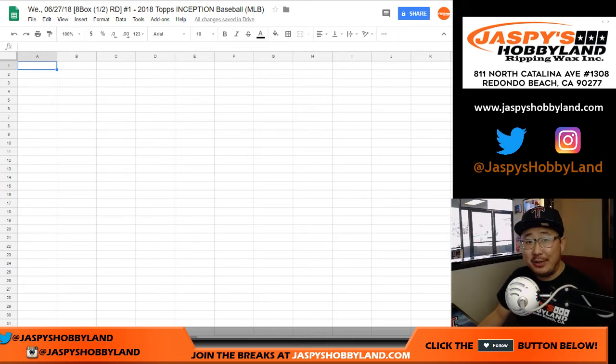Good afternoon, everyone. Happy new release day, happy Wednesday. Joe for JazzBeatsHobbyland.com coming at you with a half-case random division break number one of the brand new 2018 Topps Inception Baseball.